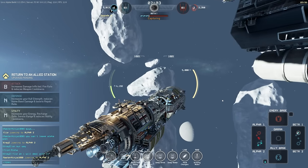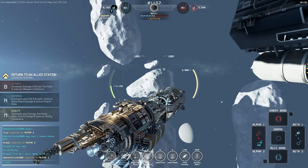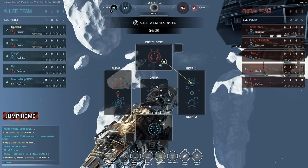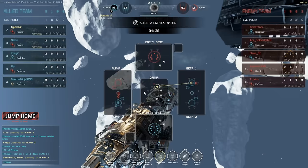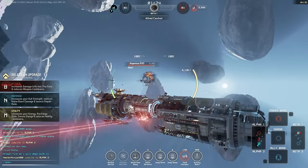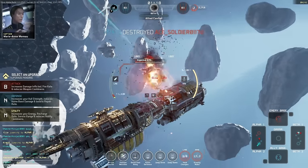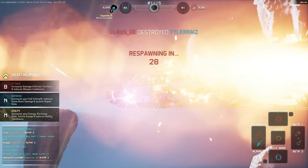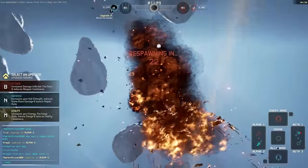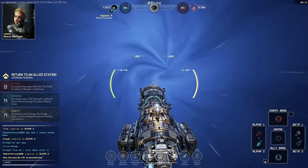They want us to jump to Alpha to defeat the enemy and make sure they can't go there. Let's close out Beta here and then jump to Alpha to help the rest of our teammates. We can jump to the enemy base. I thought they couldn't jump in, but looks like I was wrong — you learn something new every time. Somehow I destroyed a ship even though I wasn't there. We get into this little warp place and I get to pick where I want to respawn.